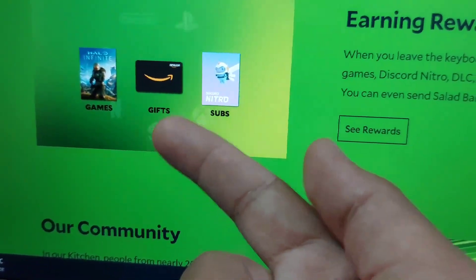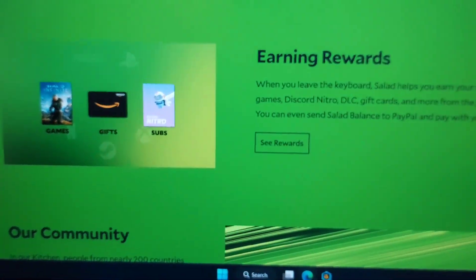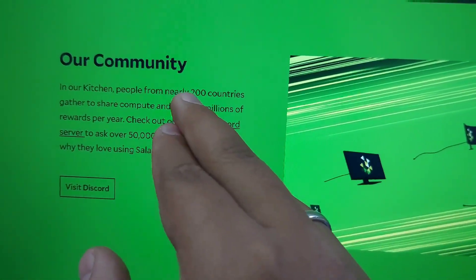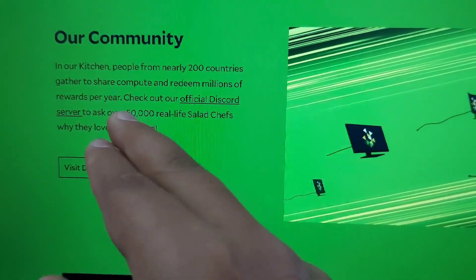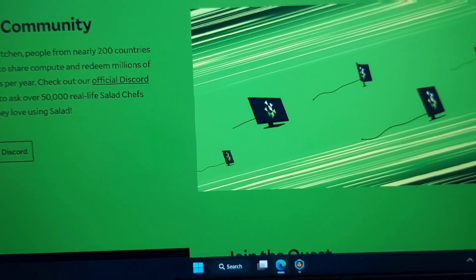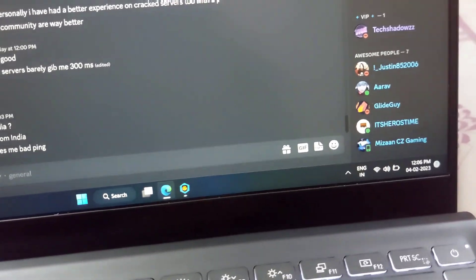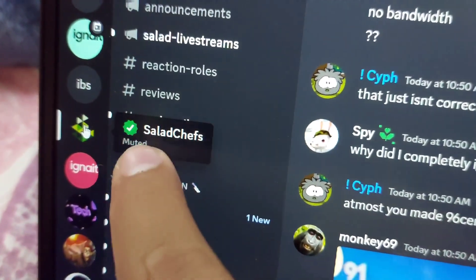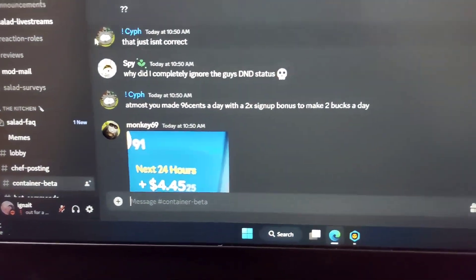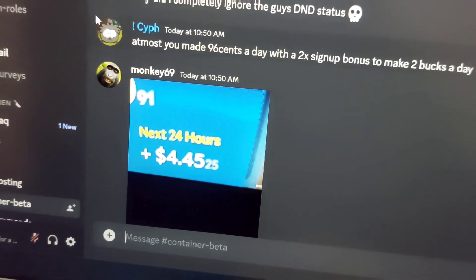You can see games, gift cards, and even subscriptions like Discord Nitro and many more things. The community is so big that Salad users are from more than 200 countries, and there are more than 50,000 real members active in the Discord server right now. Their Discord server has the Discord verification green tick, which means this is not a scam at all. You can see many people showing how much they are earning.